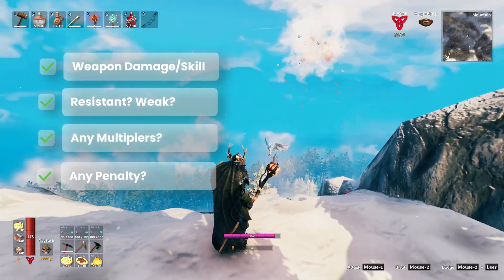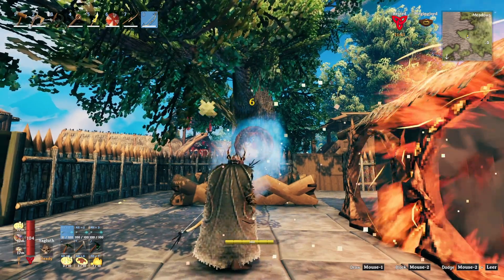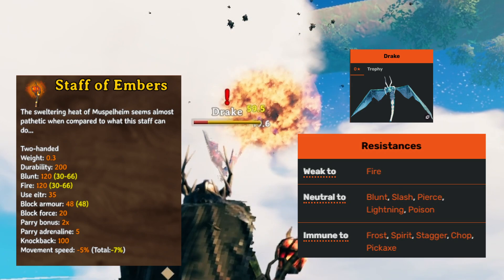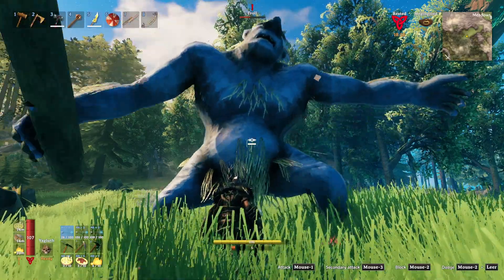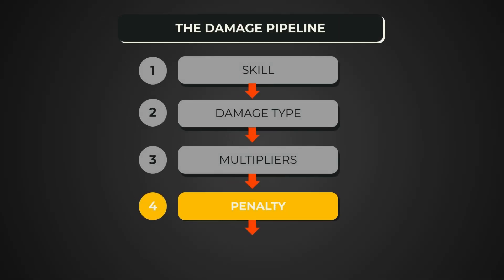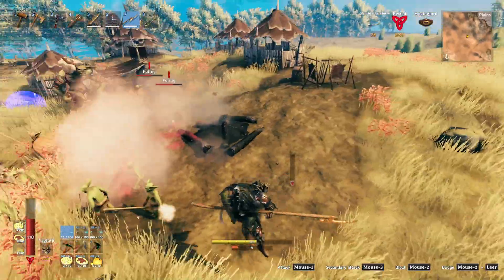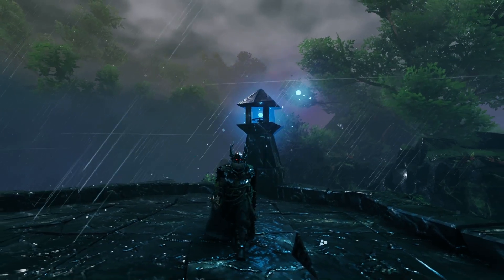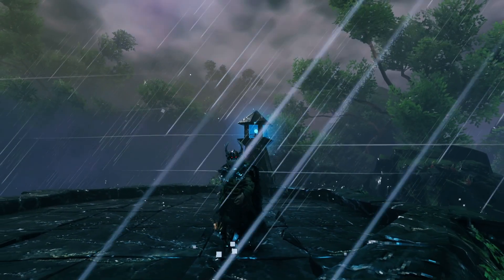Think of it as four steps. First, your real weapon damage based on your skill with that weapon type. Second, your damage type versus the enemy's resistances or weaknesses. Third, multipliers — backstab, stagger, special attacks, stuff like that. And fourth, a multi-target penalty if your swing hits more than one thing. That's where every damage number comes from. Now let's walk through these steps one by one and translate them into something you can rely on in combat.